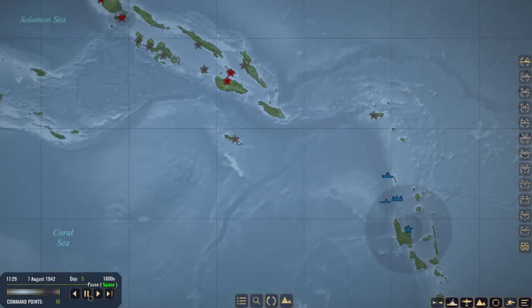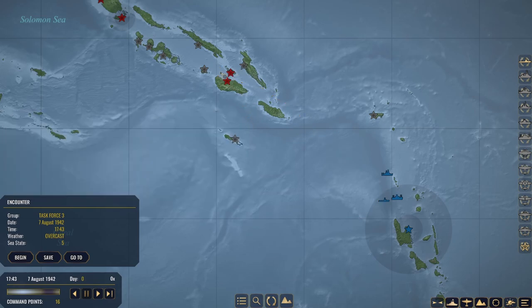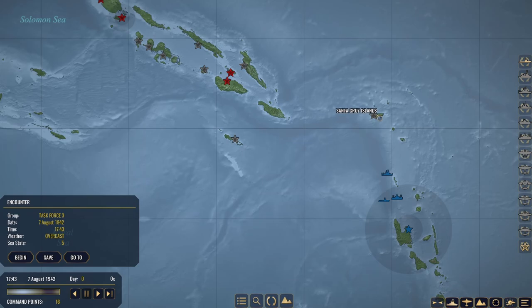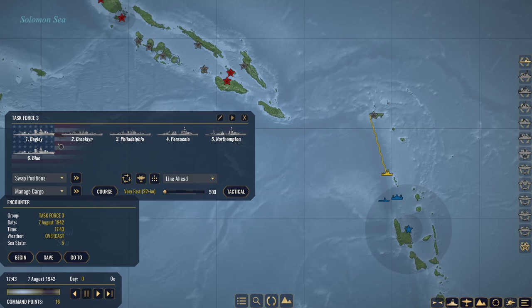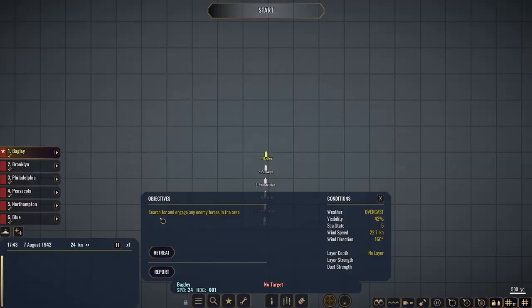Our task force is ready to rock and roll, already making their way up towards the Santa Cruz Islands, and no sooner do we start our little journey than we are encountered by submarines. Task force one is our Gato and Greenling heading up towards Guadalcanal with their course set. Hopefully we can run into some Imperial Japanese Navy ships and start pestering them. Task force two is our merchant ships, following closely behind task force three. Task force three has two destroyers - Old Blue and Bagley - plus two light cruisers and two heavy cruisers. Our first encounter of the series is currently at 1743 in the evening.